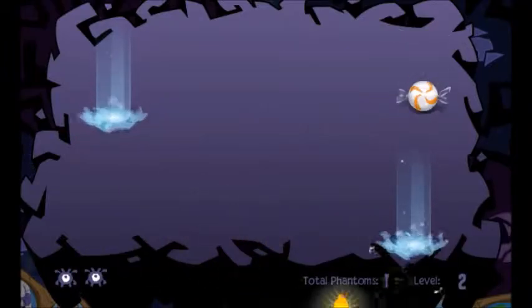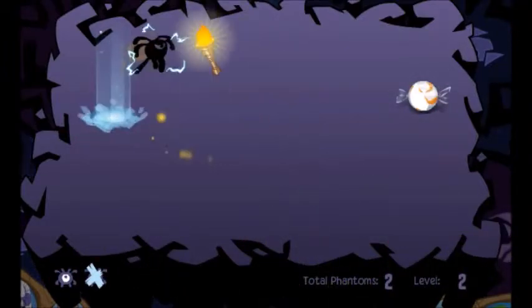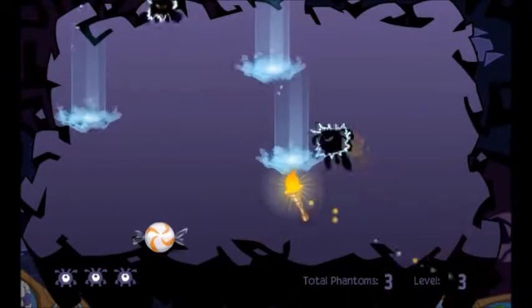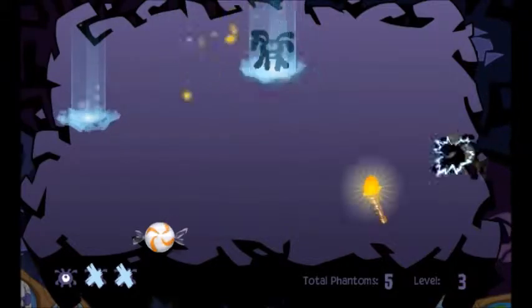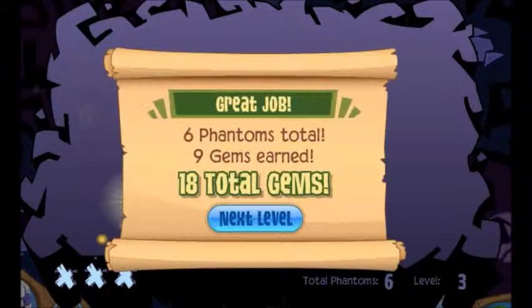So the first thing I want to talk about is you have to be at the Phantom Vortex, and that's basically found around Jamaa. So you go in there and you just click the game and you go to level 5. I'm just going to keep playing and I'll meet you at level 5.